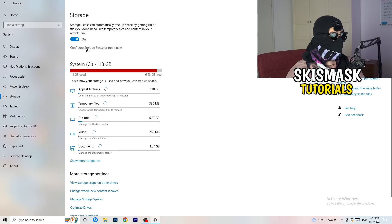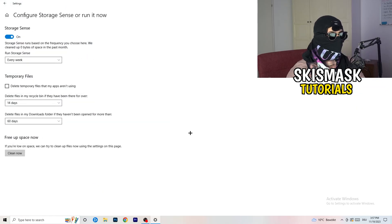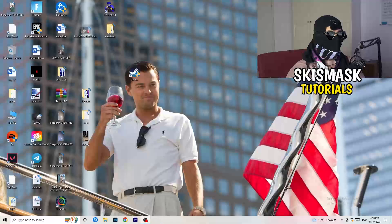Go to Storage, then click Configure Storage Sense and run it now. Copy my settings — set it to run every week, 40 days, 60 days. This will delete all temporary files on your PC, freeing up storage and helping your overall performance.